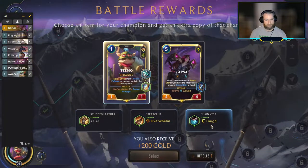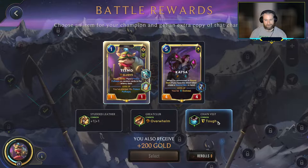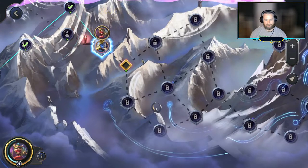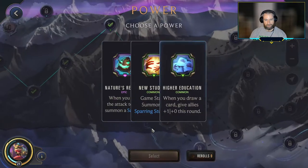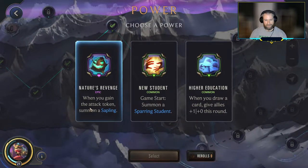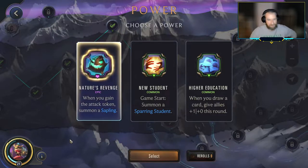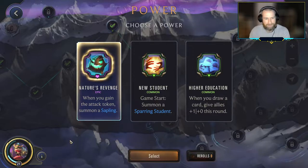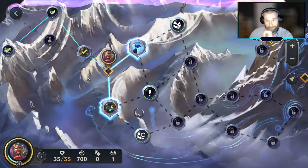Definitely picking up more Teemos. It's tough to say what's better — the Tuff or the plus one, plus one. If you're getting in combats, you typically want plus one, plus one. If you're going against spells, you typically want Tuff. I'm just going to go with Tuff here — no more Pokey Stick problems. Into the powers: when you gain an attack token, get a Sapling is fine, probably better than the others. It does give us some Challenger for Kaisa, so that seems fine.